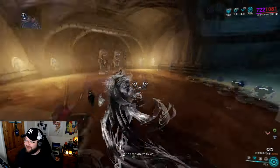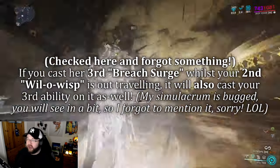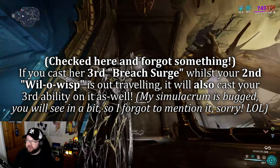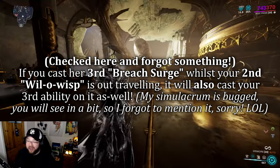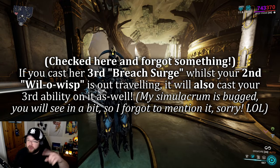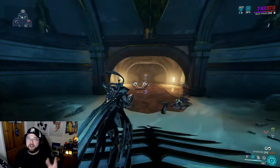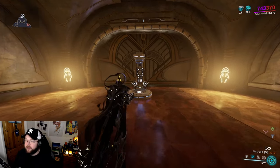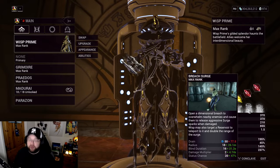It's very, very nice for survival too. If you're ever in danger, just send it off - enemies will be drawn toward the clone and you can just chill. Her second also synergizes with her third, which we'll get into. Basically, her second is a survival and parkour utility tool.